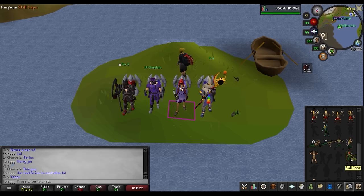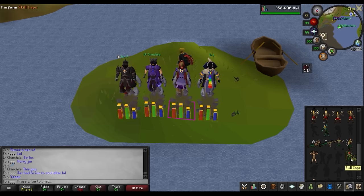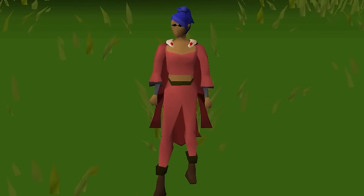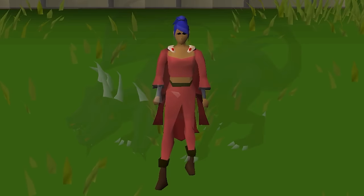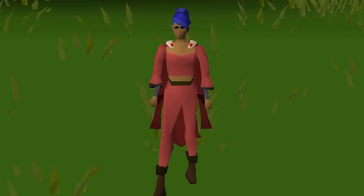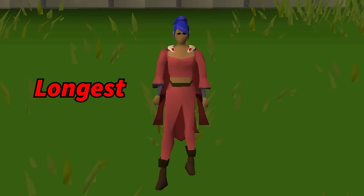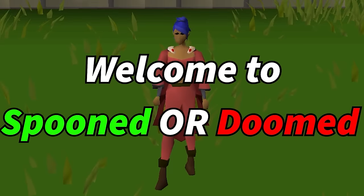This is Foley, my newly maxed account, and after maxing I have the desire to obtain some of the rarest items in the game, and I'm going to do it one boss at a time. Once I pick a boss, I'm stuck there until I receive one of the rarest items from that boss — for example, killing the King Black Dragon until I receive either the pet at 1 in 3,000 kills or the Draconic Visage at 1 in 5,000 kills. Follow me on this journey. Welcome to Spooned or Doomed.